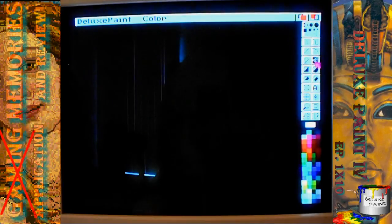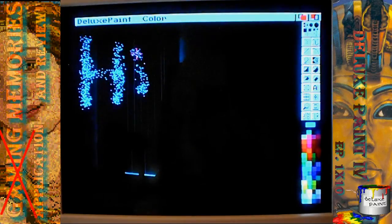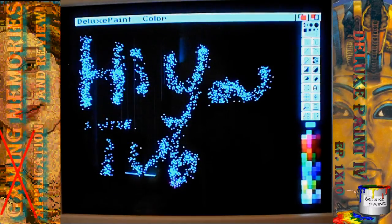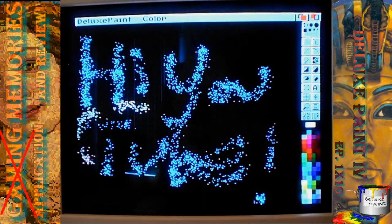I like to use the spray mode here. Pick a color and then you can do it this way. Let's pick this lighter blue here. Much more neat there. Let's put some sprinkles all over it. Sprinkles!